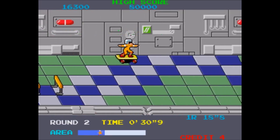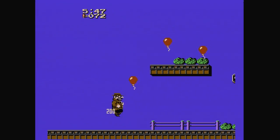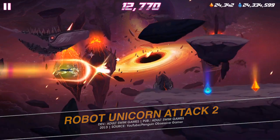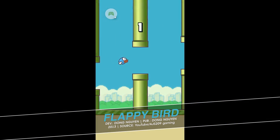Gumshoe feels in many ways like the next step of evolution for games like these, and in that sense it stands as another forerunner — if you'll pardon the term — to the endless runner genre. But this isn't another case of 'oh yeah, they are kind of alike.' Gumshoe literally is the blueprint for Flappy Bird. But don't hold that against it.